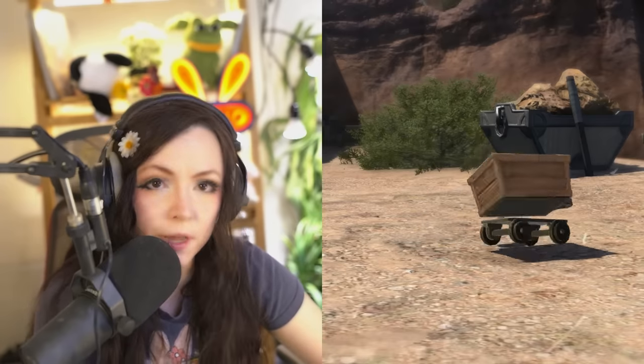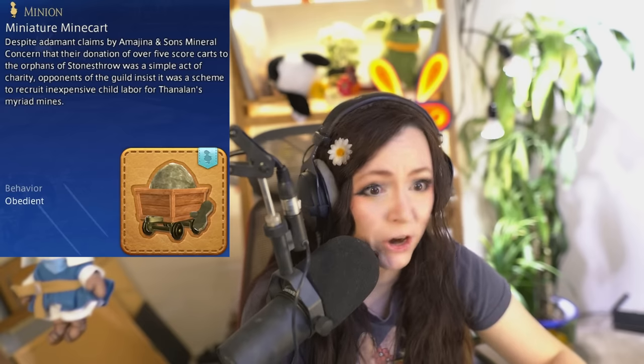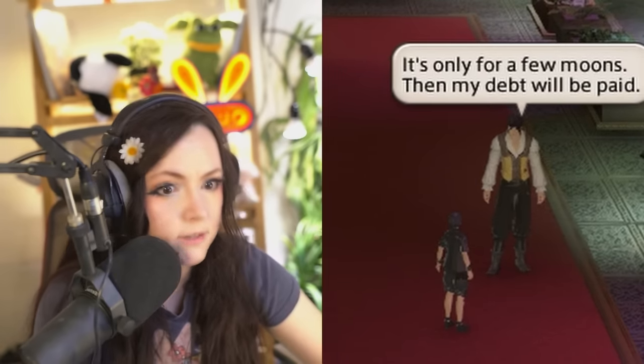From highland exploration or Heaven on High silver sacks, you can get the Miniature Mine Cart. It seems pretty boring until you read that over a hundred of these mine carts were sent by Amagina and Sons' Mineral Concern to the orphaned children at Stone's Throw. Why would a mining company send a hundred mine carts to orphaned children? Child labor is actually established in Thanalan lore — go to the Gold Saucer and you'll see a child crying saying 'But I don't want to work in the silver mines,' and his dad says 'It's only for a few moons, kid, then my debt will be paid.'